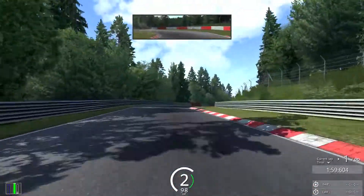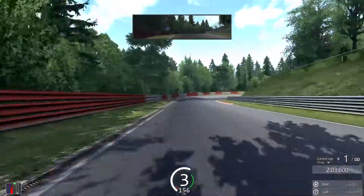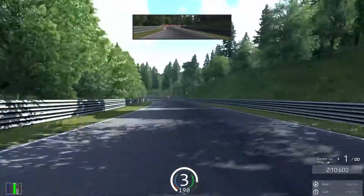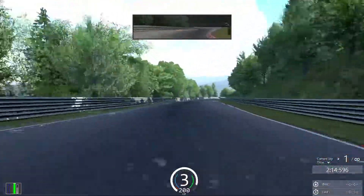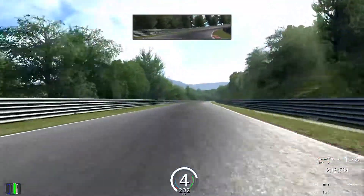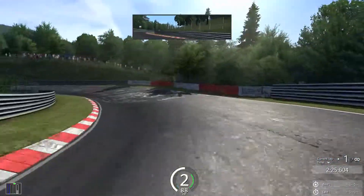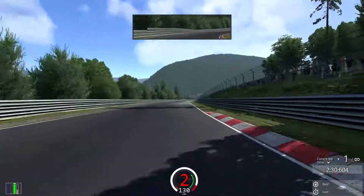I locked the rear wheels there — whoopsie. The force feedback is a little bit light. I mean, you feel the bumps, but you don't really feel like you're connected to the front wheels that much. The lack of an interior is a slight bother, especially since I've gotten so used to driving all my cars in Assetto Corsa from the cockpit. It feels a little bit unusual having to drive from this view.